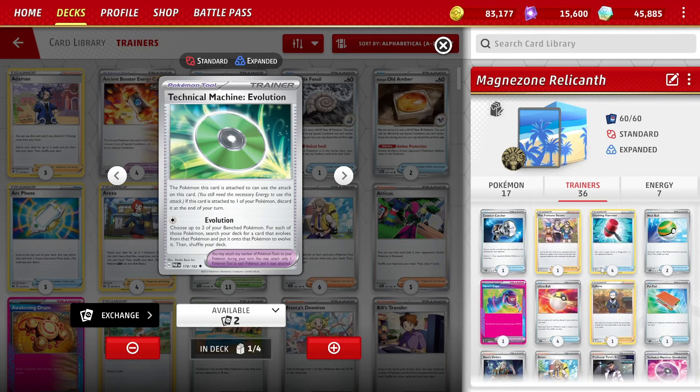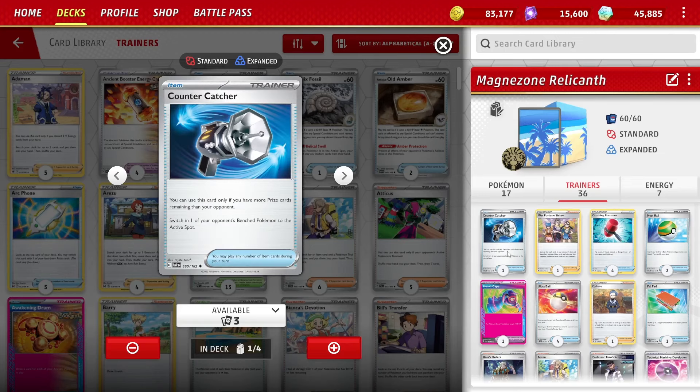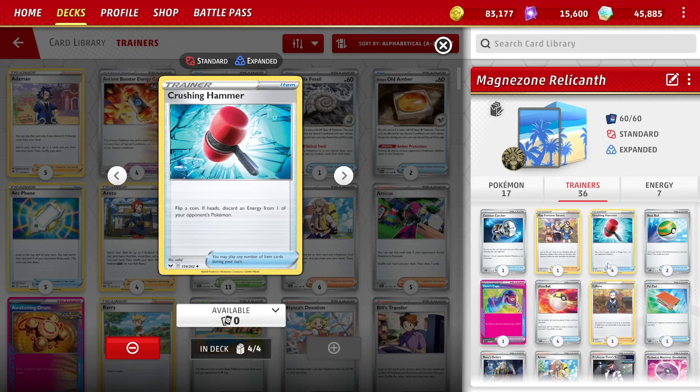Getting into items, which is the heart of this deck. One copy of Countercatcher - the original deck list played two Countercatcher and no Boss; I went with one Countercatcher, one Boss, because I was catching up in prizes and having access to Boss is really good. Four Crushing Hammers - it feels bad playing Crushing Hammer since it's very luck-dependent, but the more times you play it, it'll even out. We can play multiple times a turn and recover two every turn with Magnezone's attack, keeping your opponent from getting going.